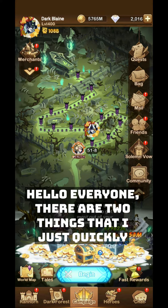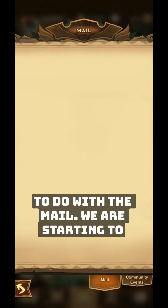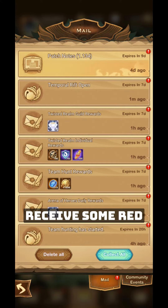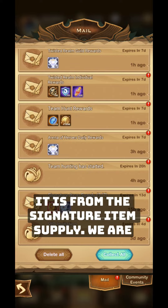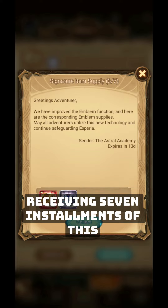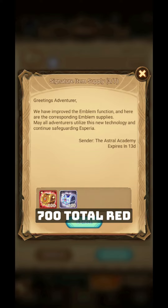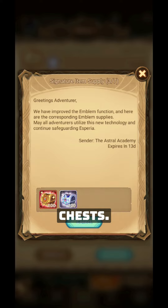Hello everyone, there are two things I just quickly want to talk about. The first thing has to do with the mail. We are starting to receive some red chests and also some epic emblems. It is from the signature item supply. We are receiving seven installments of this, so we'll be receiving 700 total red chests and also 700 total epic emblem chests.